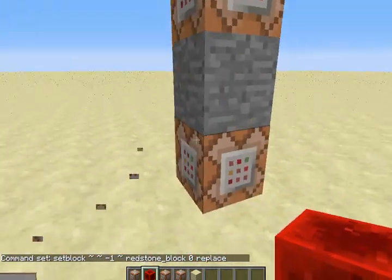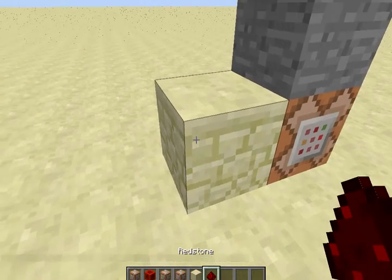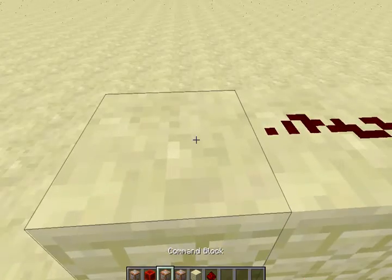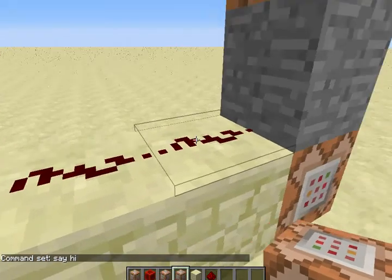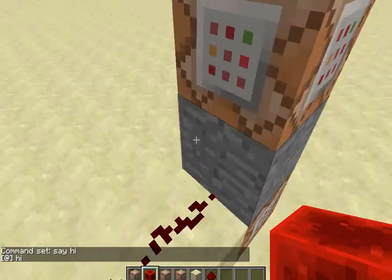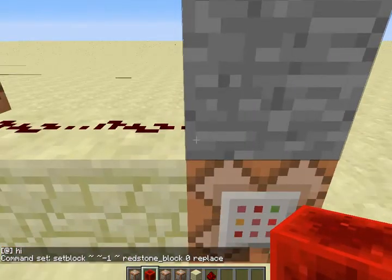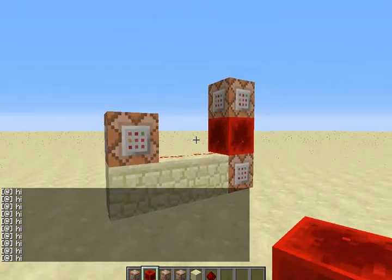Now it depends on the location, but if you get redstone coming out of here, this is actually going — this is a loop. It does up to 20 commands a second.